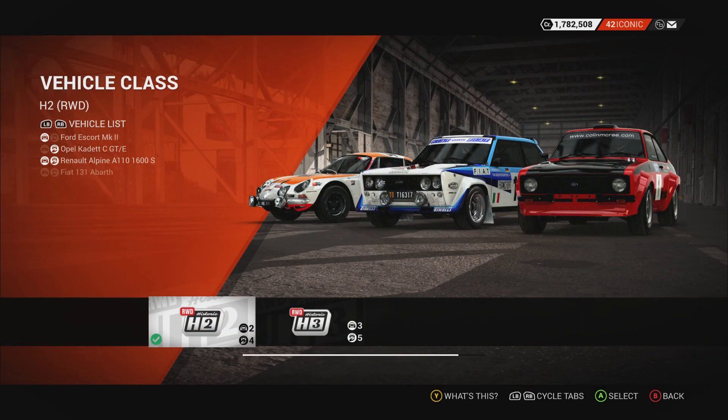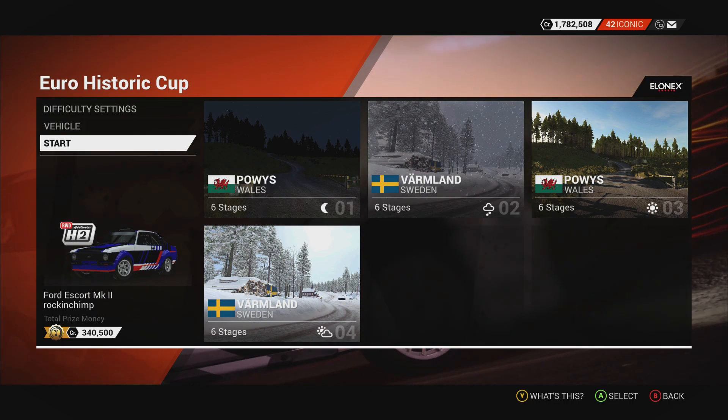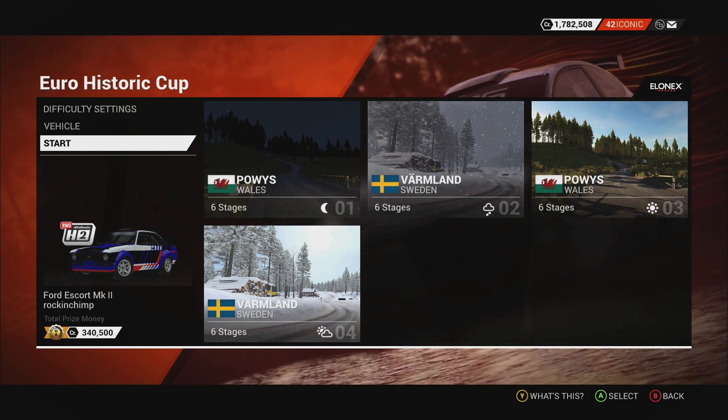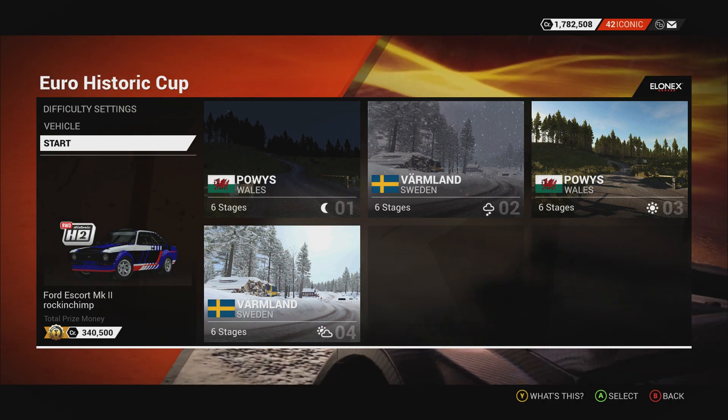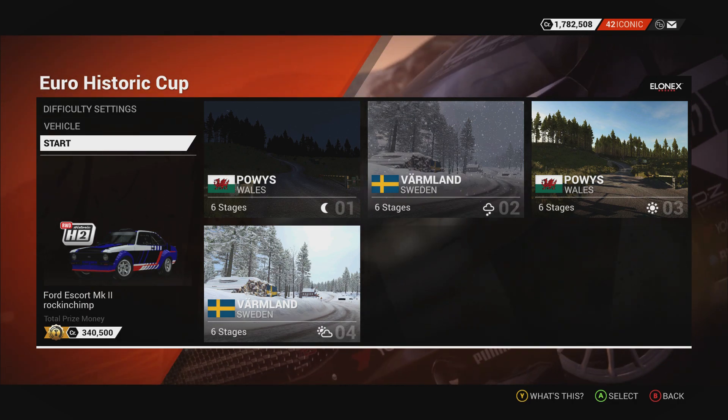We're going to be in the Ford Escort Mk2. We haven't been in this car since Dirt Rally, and even then it was only the second car I used in that game. It's a 2 litre straight 4 engine, 265 horsepower, rear wheel drive, naturally aspirated, 5 speed manual gearbox, and weighs 292 pounds. We're starting in Wales, then Sweden, back to Wales, then back to Sweden. It's going to be a tricky cup because Sweden and Wales are not my best, but it should be fun.